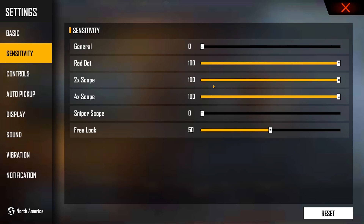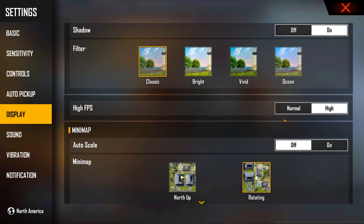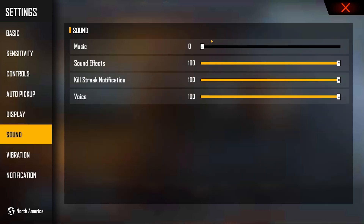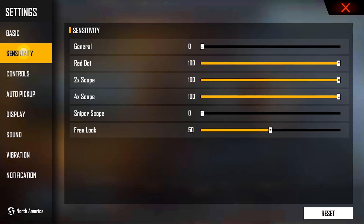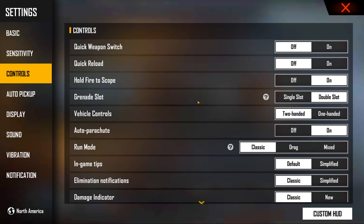General is zero because the sensitivity is already crazy fast. I don't really recommend using snipers, and obviously you can't get headshots with snipers because the sensitivity is too fast and there's no aim assist for snipers. Set display to ultra high and high FPS so it can be smooth, and that's pretty much it for those settings.